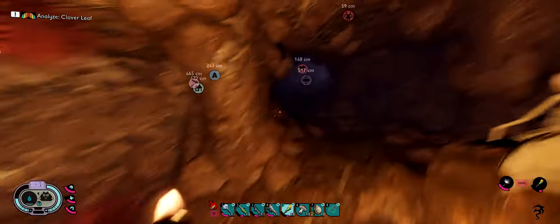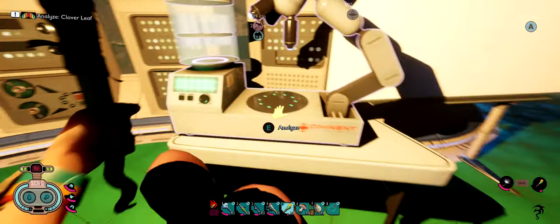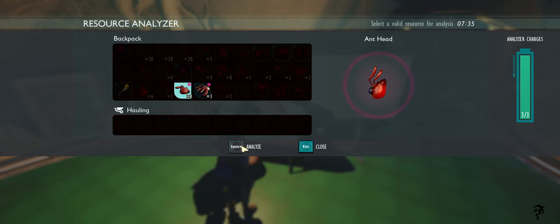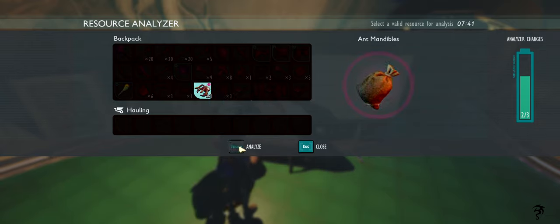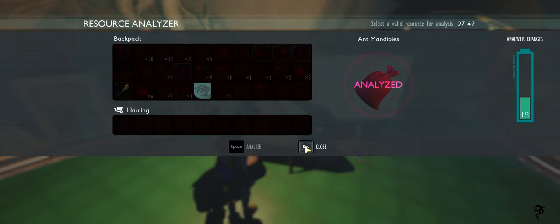Let's head back to base and check the armor. Let's research these ant parts real fast. The ant head gives us the ant worker head mount. The ant mandibles give us the stuffed soldier ant, the soldier ant head mount, and an ant catcher — I didn't know about that one. All right, we scanned those.